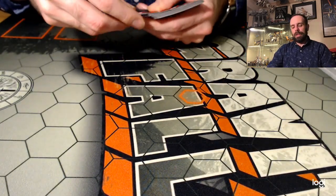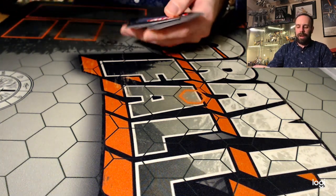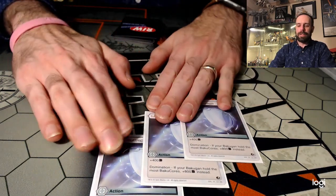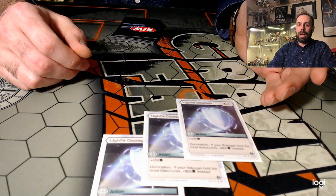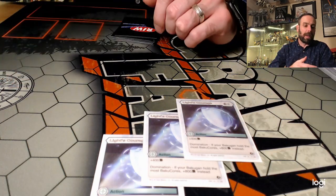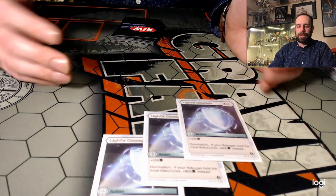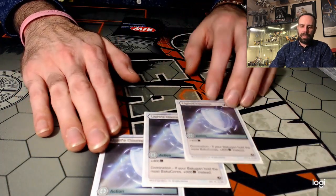The next one is an absolute staple in white — you must have this card if you're playing chaos. That is three Light's Courage. It's the biggest two cost B boost you can have at plus 800 if you're in domination. This deck is all about grabbing extra cores with the Glaive or with HTN, so you should be in domination a lot of the time. Three of — must have it.